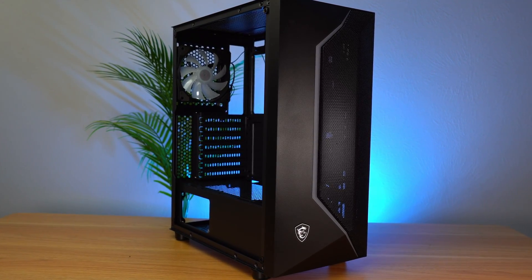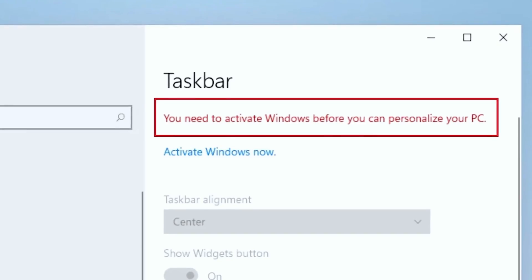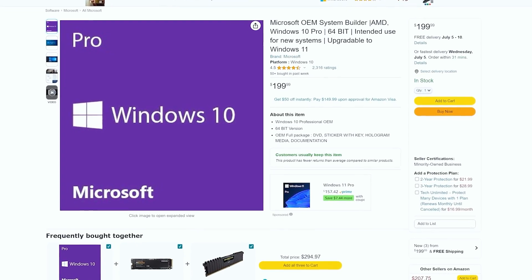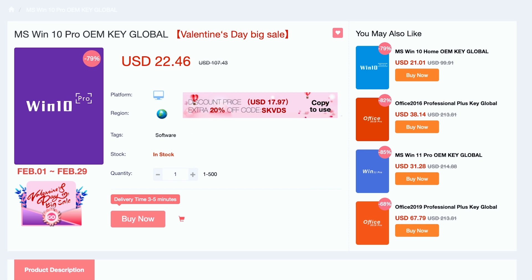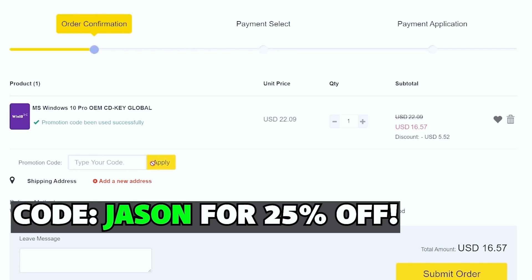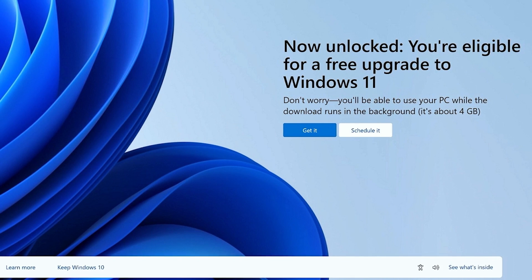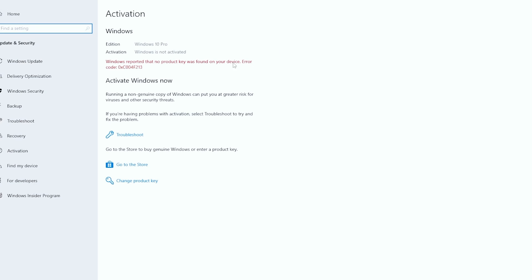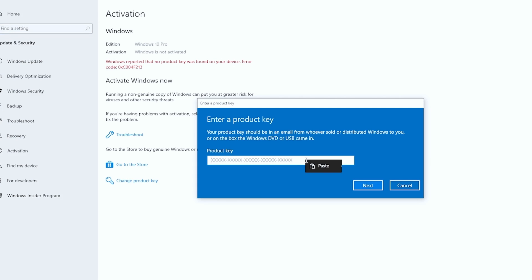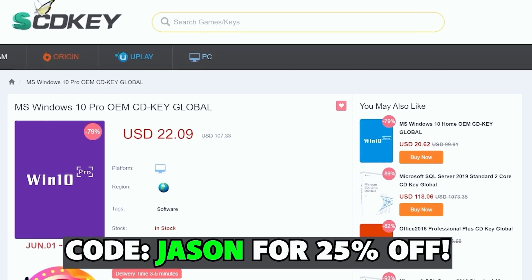Let's go over everything you're going to need right after this video sponsor. When you install Windows on your Steam Deck, or any other PC for that matter, you're going to need to activate it to unlock all the settings. Why spend a ton of money for a code when you can use SCDKey? You can purchase Windows keys at a large discount, and to get 25% off your order, use code Jason — J-A-S-O-N. After purchasing, you'll get your code pretty much instantly. All Windows 10 Pro users can upgrade to Windows 11 for free at any time using these keys. Just take your code, go to your Windows activation menu, pop it in, and boom — Windows is activated, thanks to SCDKey.